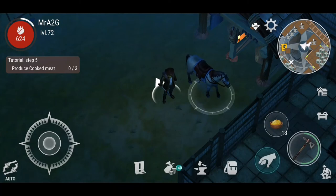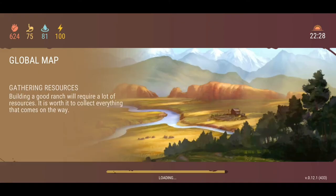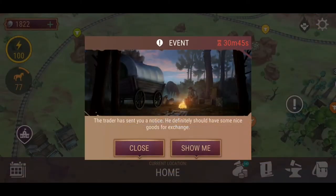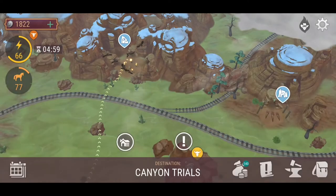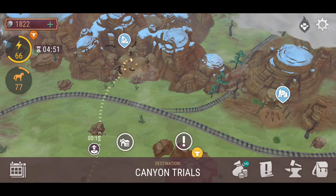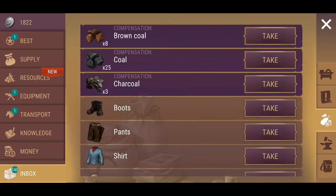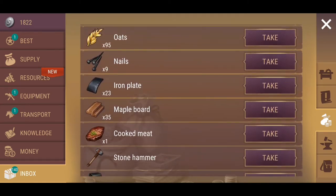Hey guys, how are we doing? We are back playing some more Westland Survival. Hope you guys are well. So today, ever since the update, we've got a few new features in the game. I'm going to head over to the canyon and do a little trial. I want to see the new trials, the different waves and things like that. Hopefully it's a good time — a little bit easier. I want to see the differences with the different waves and what it brings, and hopefully the loot aspect will be a lot different as well.